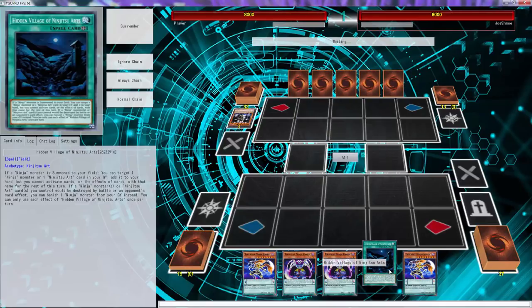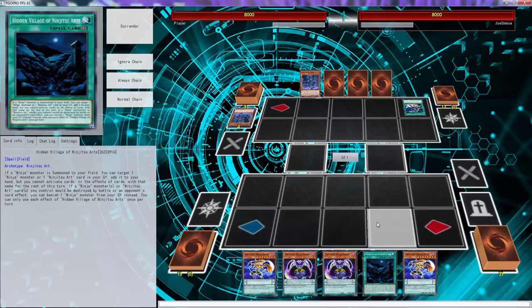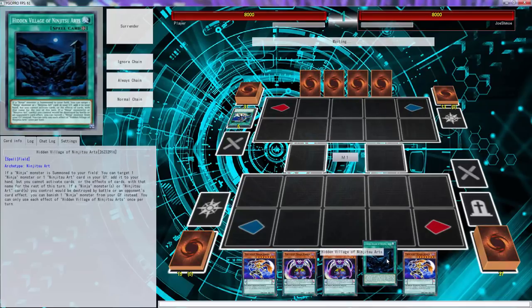Oh god damn, are you kidding me? Why did they give it that effect? They gave it these old effects for no reason. Ninjas are already hampered and then you give them a thing where you can add any ninja or the Ninjitsu Art card, but then you can't even use it.